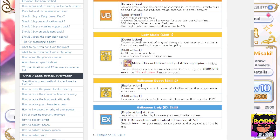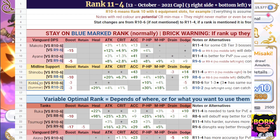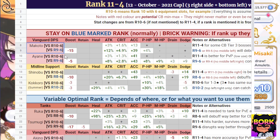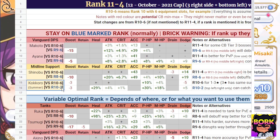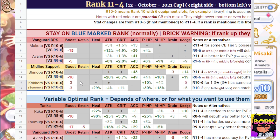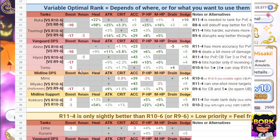When it comes to rank 11.4 and looking at Miss Nyara's post, note that Makoto and Ayane, Shinobu, and Kokoro — you do not touch them whatsoever. These are the absolute units that must stay in their ranks, which is essentially 9-6 for Makoto, 9-6 for Ayane, or 10-6 if you really need it. You also have Shinobu at 8-6 and Kokoro at 10-2. This is Summer Kokoro in particular, not normal Kokoro. As for the other characters, yes, there are going to be different optimal ranks, whether it's 9-6 or 10-6.